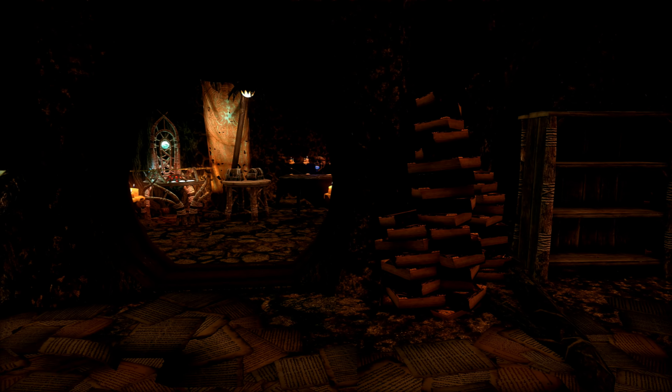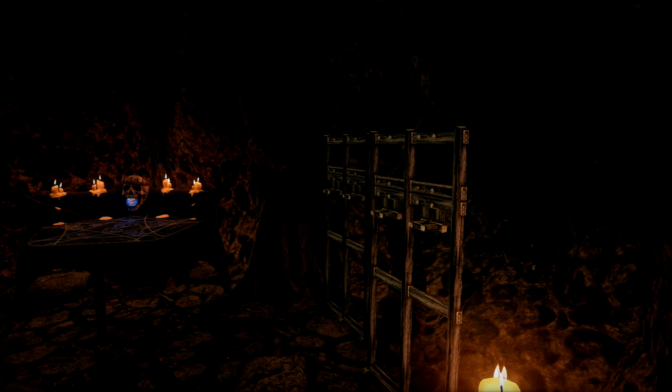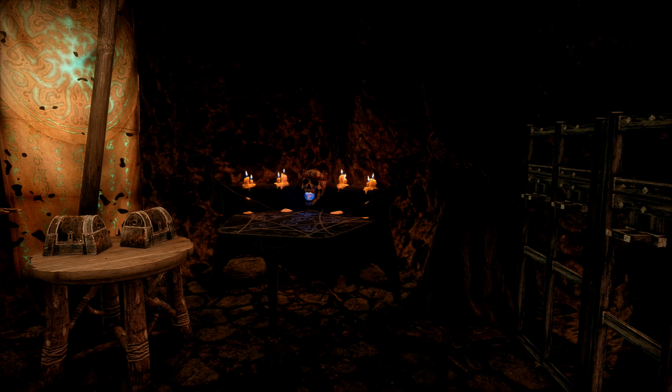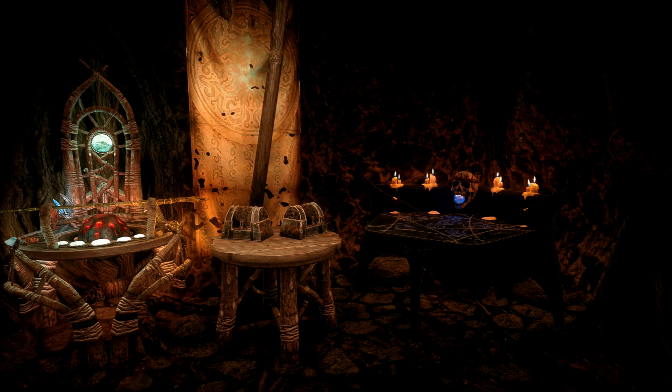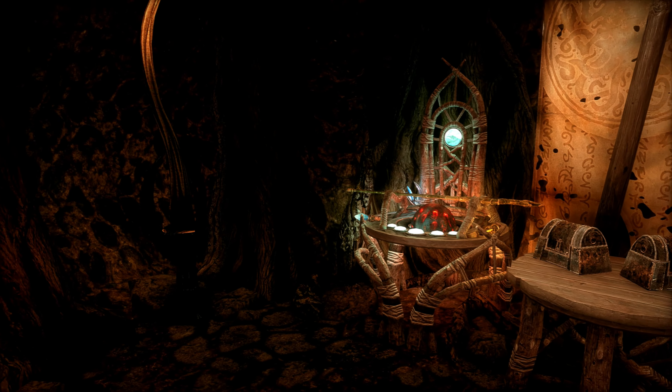Let's check out the room that you first see when you enter. It looks like you'll get some enchanting done in here. You've got a few weapon racks, an arcane enchanter, a lockbox with some goodies, and a staff enchanter.